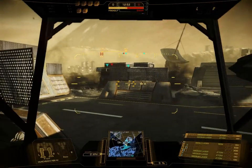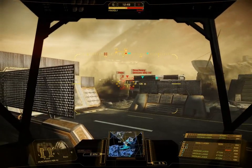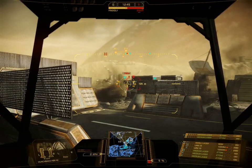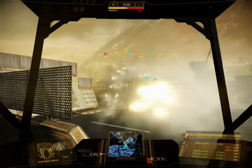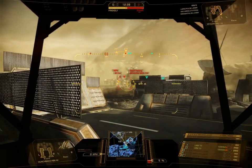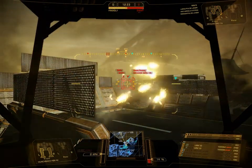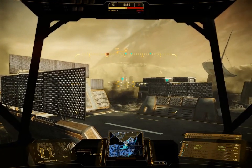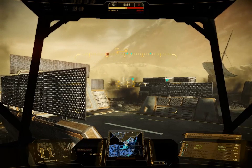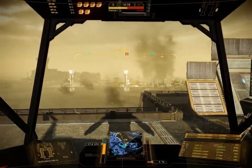Das ist im weiteren Verlauf des Spiels enorm wichtig. Zum Beispiel auch hier, wo man sieht, wie ich die Raketen in die Stadt drüben feuere. Leider macht der Scout drüben keinen allzu guten Job, beziehungsweise kann den Job nicht gut machen, weil er unter Beschuss steht. Das heißt, er kann den Gegner nicht lang genug aufgeschaltet lassen, um die Raketen ins Ziel zu bringen. Verliert man den Lock bei den Raketen, gehen die auf die letzte bekannte Position des Gegners. Hat sich der Gegner bereits weiter bewegt, treffen die einfach nicht.